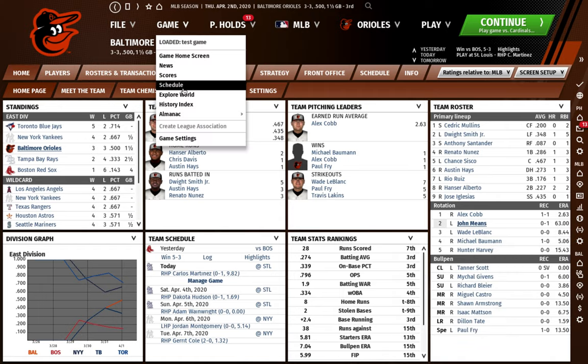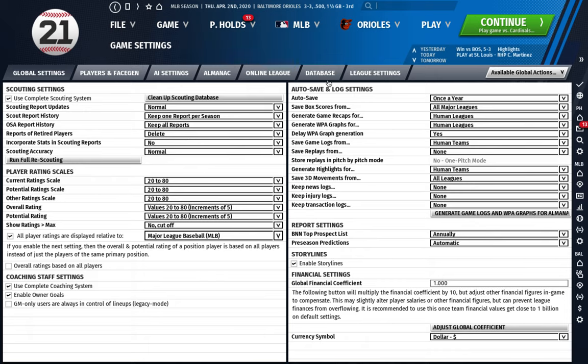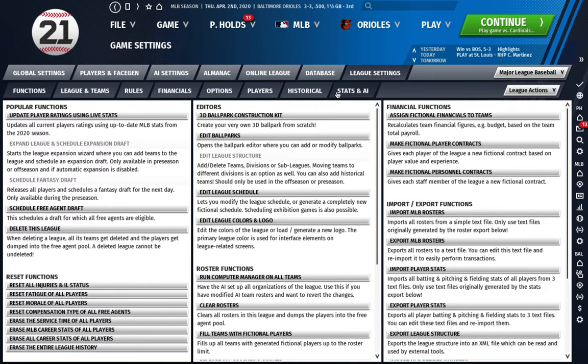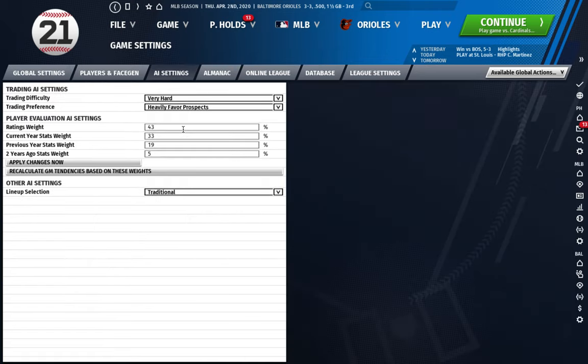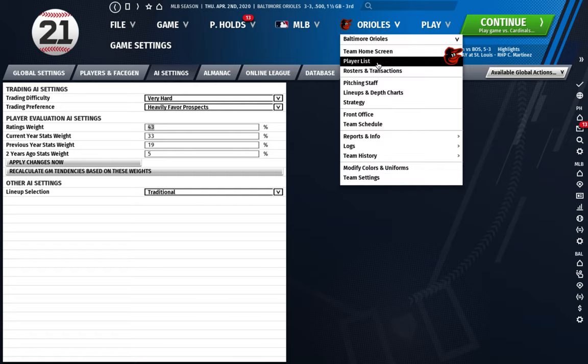One thing about this in terms of settings - I have this set on how I normally play. You go to AI settings and I have trading difficulty set to very hard and heavily favors prospects. I just feel the game is more realistic if I play on those settings. So if you play your game, you will probably get different results on the trades if you have the settings set to the default normal.